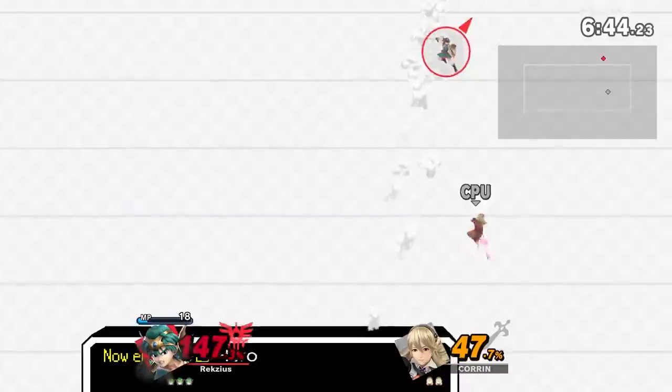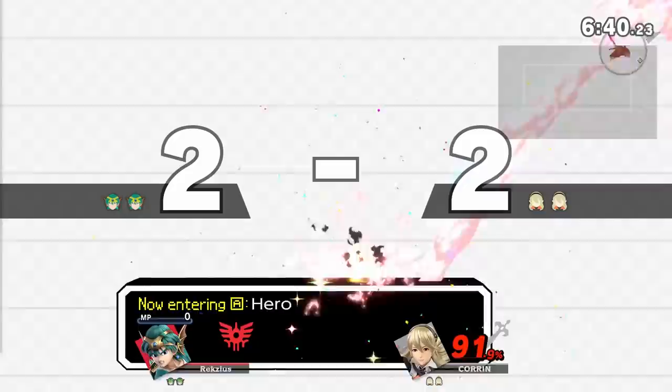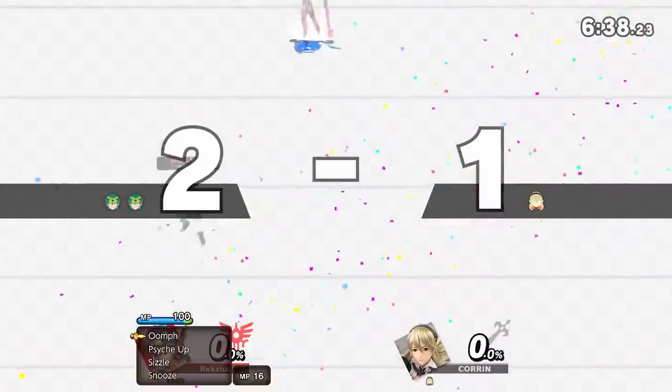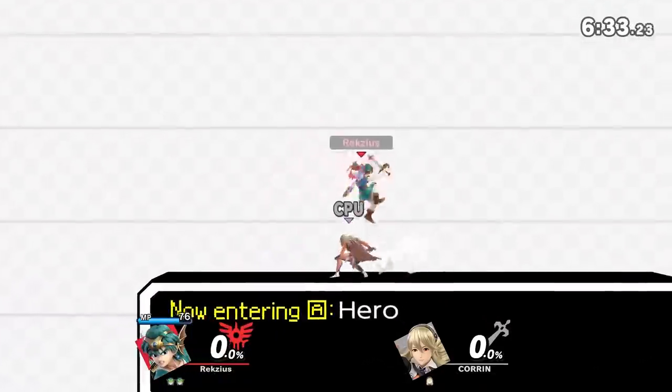Perhaps in a different life. Pictochat 2 — it's pretty much just Final Destination with some microscopic slants at the ledges. Obviously there is nothing wrong with this stage, but it is fairly redundant to keep around when we have FD variants of literally every stage in the game.